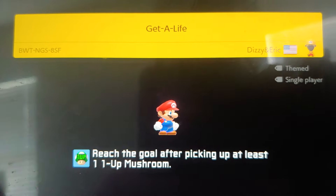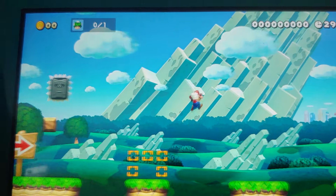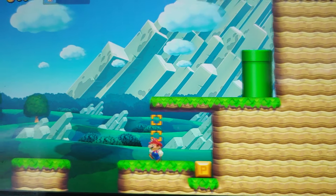'Get a Life.' Reach the goal after picking up at least one one-up Mushroom. All right, here we go. So the first one-up Mushroom disappears because the Thwomp has activated a P switch. Oh look, there's a one-up Mushroom right there — oh no, it disappeared.